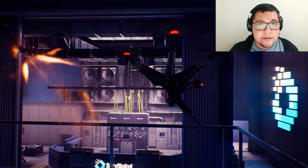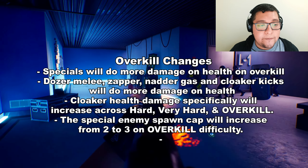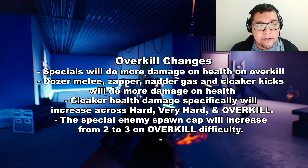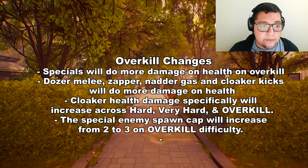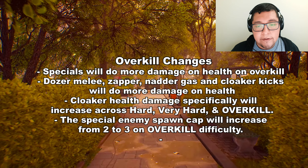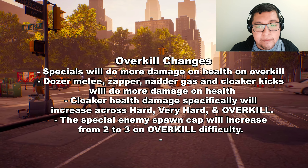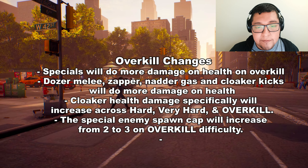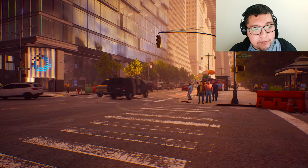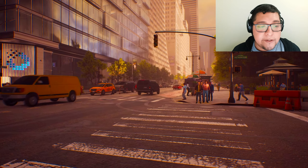They're also making changes to Overkill difficulty — they want to make it a little bit harder. Specials will do more damage on health on Overkill, including dozer melee, zapper, and nader gas. Cloaker health damage will increase across Hard, Very Hard, and Overkill difficulty. They're also increasing the special enemy spawn cap from two to three on Overkill, so instead of two specials spawning you'll now get three.